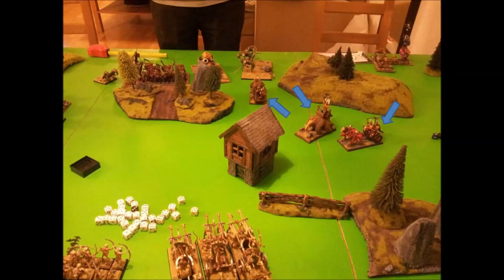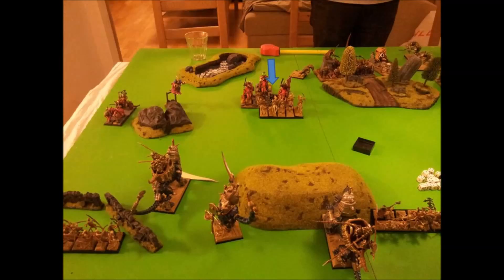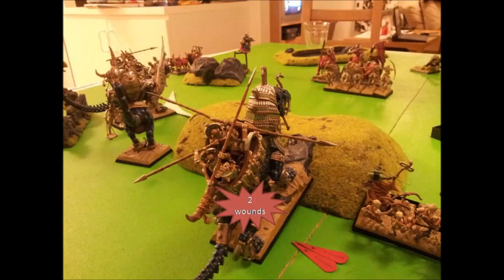His turn 2: he moves his wounded Gorebeast Chariot to threaten my Stalkers, and the other Chariot starts the Dance of Death against my Chariots. His Skullcrushers charge my Scout Cavalry just to get rid of them. In the magic phase I stop Gateway but he gets Bolt of Change, rolls strength 10, does 2 wounds to me — at least I passed my Toughness test, so I now have a 6+ Regeneration save.